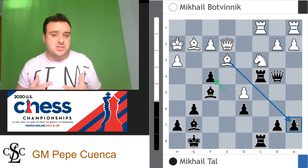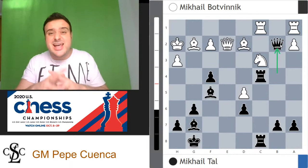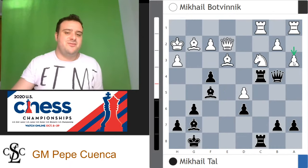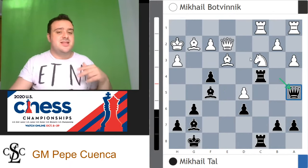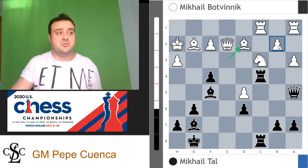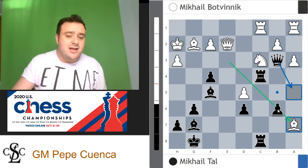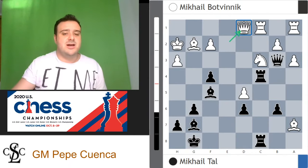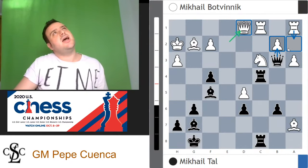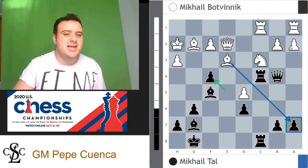There is a subtlety here — the move a3 first would be better, because if black goes to a5, the queen is not targeting b2. So you can retreat the bishop to d2 and black is not able to capture on b2. And if black goes to b3, you can take on a7 and there's no queen a5. Queen d1 would be more than enough for an advantage. This is why a3 was a little bit better than what Mikhail Botvinnik went for.